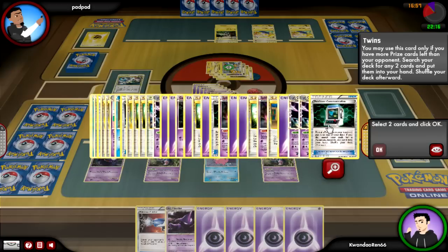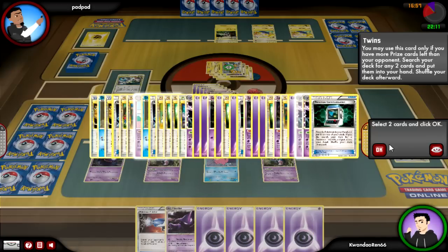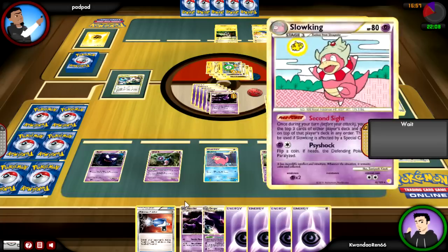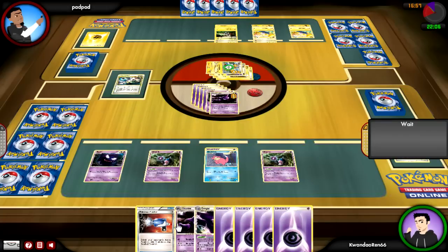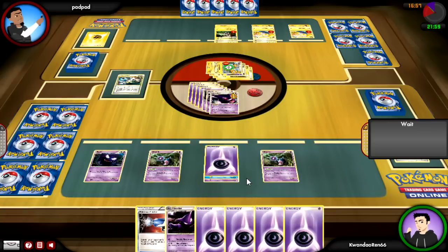I finally get that Twins. What I'm going to do is get Gengar going, and then I'll get Slowking so I can keep Gengar on standby and start using offense with Slowking in mind.